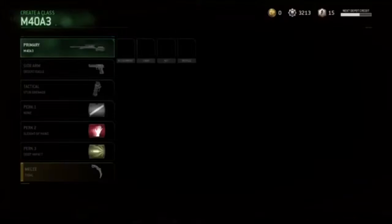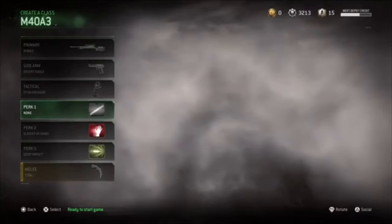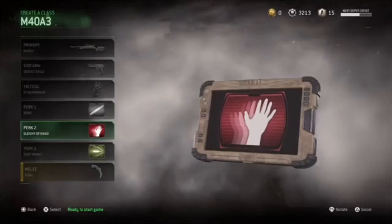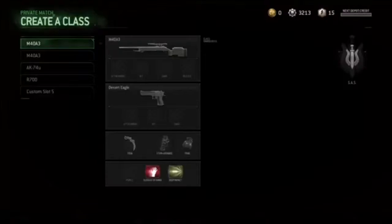Teaching you how to spawn trap. For my class I'm going to use the M483. I'm going to have no perk one, Sleight of Hand, Deep Impact, Desert Eagle with no attachment, no camos, nothing.